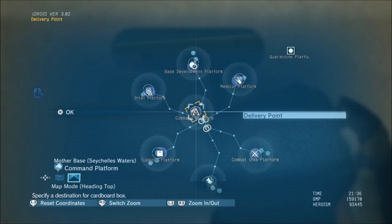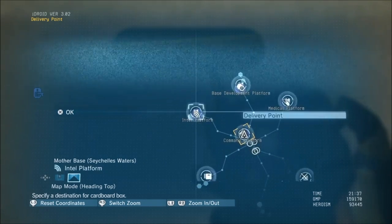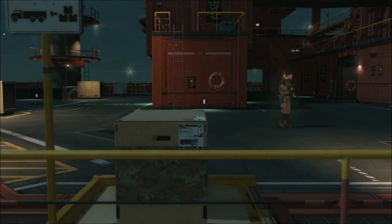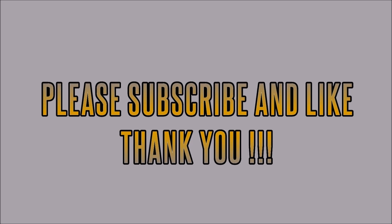You can also use the box method to fast travel around the map or on your base. There are actually plants on your base in the animal zone or whatever they call it, but use the box method to fast travel and that'll get you around the map quicker if you want to.